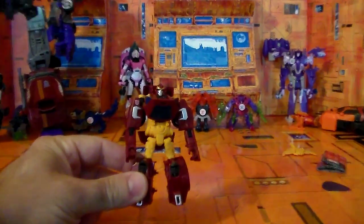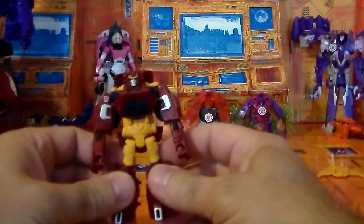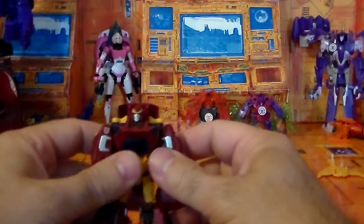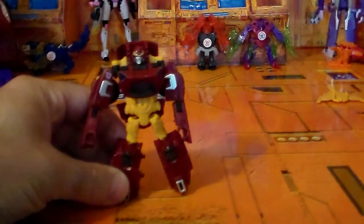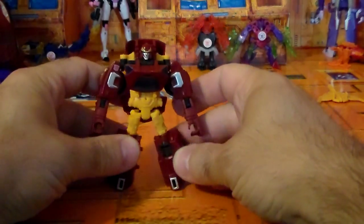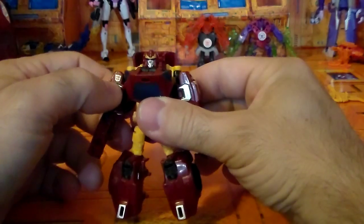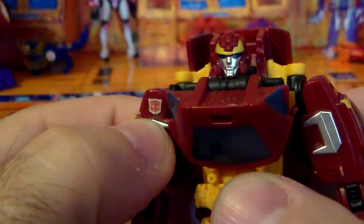So let's take a look at him himself — I want to zoom in a little bit. One thing I do have to say is they put a lot of paint apps on this guy and I really do dig that. So let's look at the figure in robot mode and look at some of the paint apps. He's got some really nice feet — pretty big right here, so you can really stand him a lot of ways. In terms of the paint apps, we've got yellow here, we have silver, and we have a really finely detailed Autobot symbol right here — very nice.